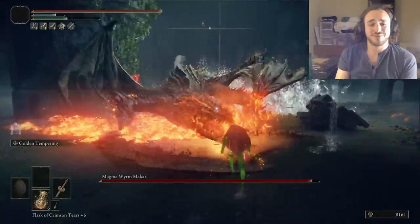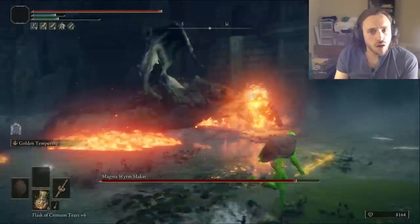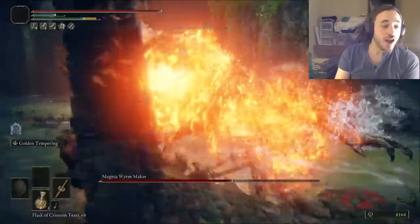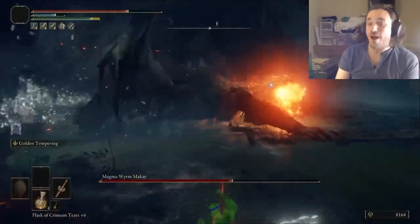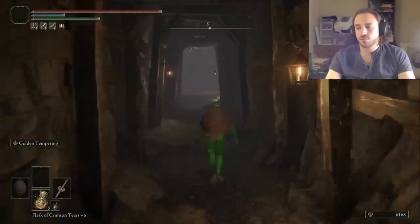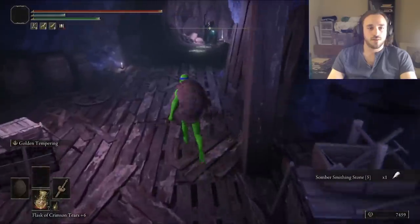Now back to the rune-strewn precipice to bully the Magma Wyrm. It only has one attack that's hard to deal with: the charge. Hopefully it doesn't do it five times in a row. It did — it did it five times in a row. Still won, but boy, that was annoying. Up the elevator to Altus — a beautiful place with a hole we can dive into instead of looking at that beautiful place. We need the somber stone 5 from in here for the Ornamental Straight Swords.